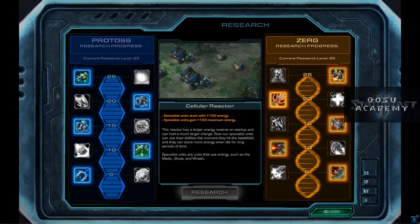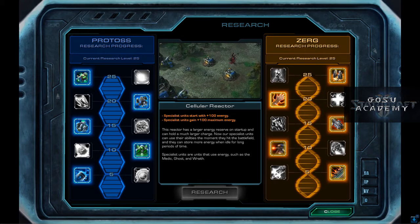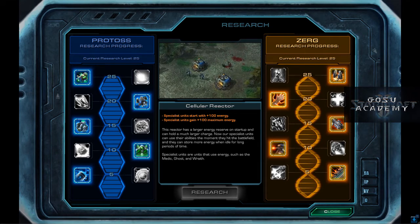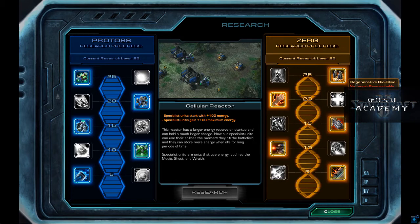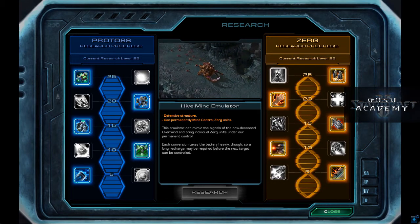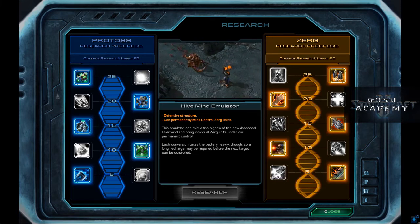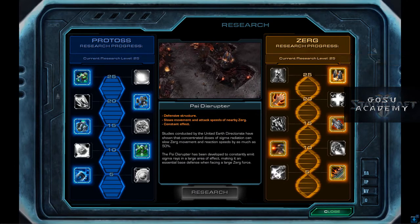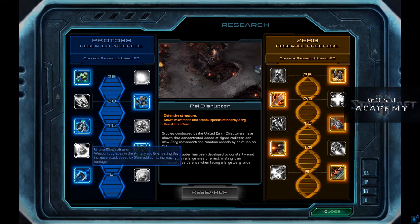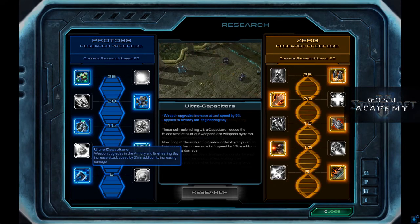Cellular Reactor is handy because it gives your specialist units the ability to be more effective right off the bat. Regenerative Steel regenerates your building strength, but pretty slowly. Hivemind Emulator is a toughie — it doesn't happen automatically, it's micro-intensive; you've got to command it to capture specific Zerg units and make them yours. Some people like it in All-In because it allows a strategy of building your own air force by capturing Zerg. Psi Disruptor just works all the time — it slows down all the attacking Zerg, and that's handy.